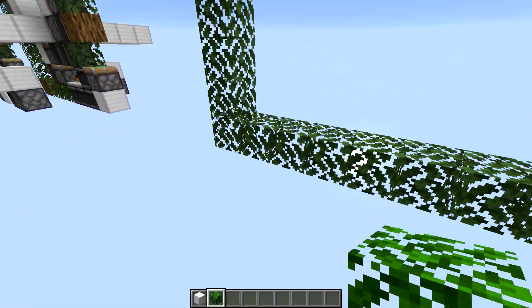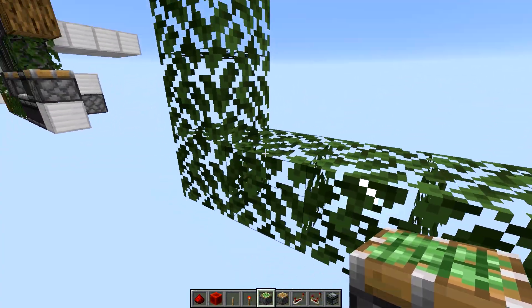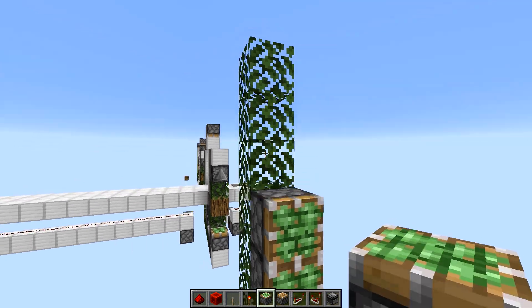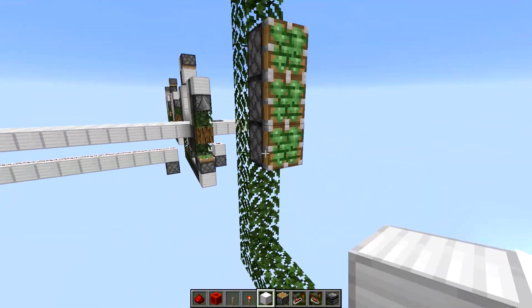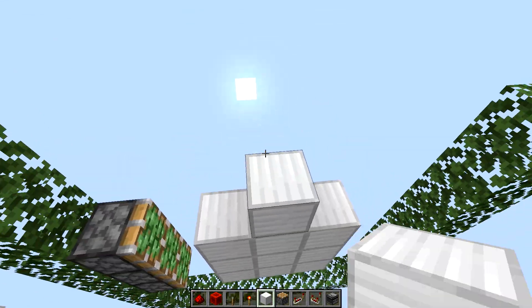I'm just using this as a template. I'm going to use some leaf blocks — they're easy to get, so why not? We're going to go up four blocks, and this is where your piston is going to go. You're going to put three of those and then take your desired block of choice for your door.